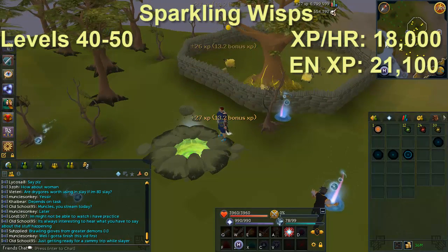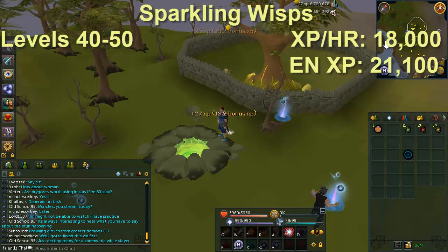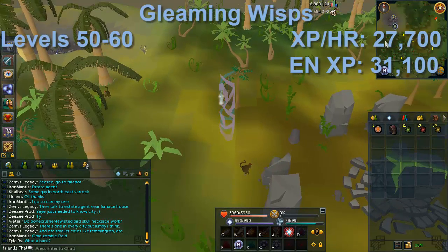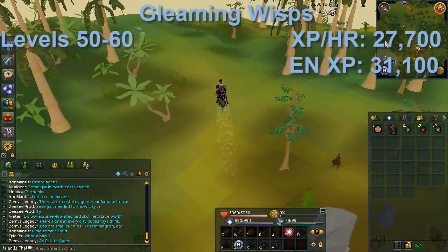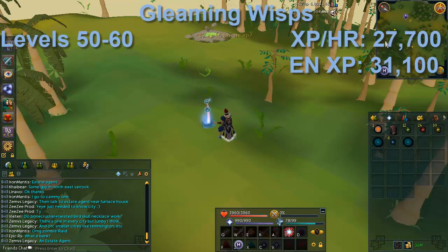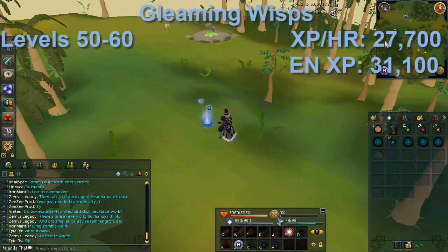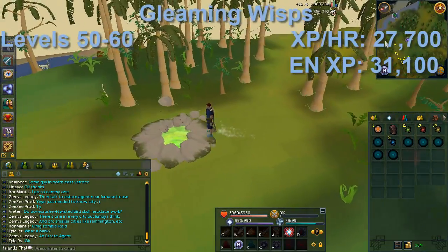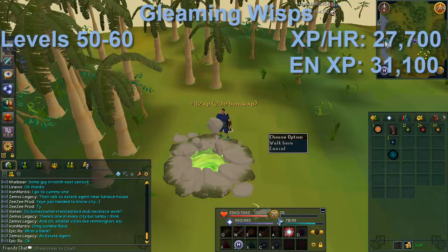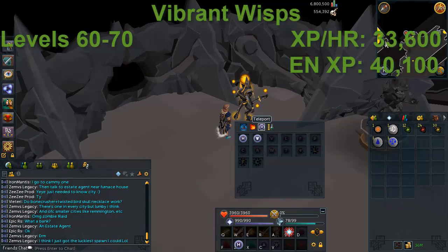If you don't have Fairy Rings or Slayer Rings, use the Rellekka Lodestone and run south, or the Seers Village Lodestone and run north. Make sure you get one of those unlocked. The next method is Gleaming Wisps from level 50 to 60, located right by the Nature Altar. If you have a Wicked Hood with a Nature Talisman inserted, that's a very convenient teleport — just be aware you can only use it a few times a day. XP is about 27.7k per hour, or 31k with enriched. Alternatively, teleport to the Karamja Lodestone and run southeast.